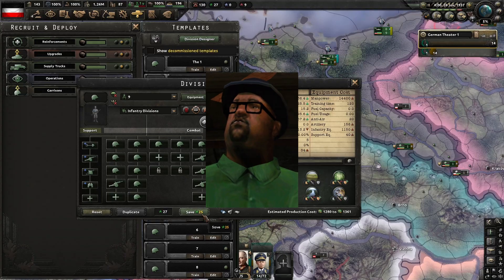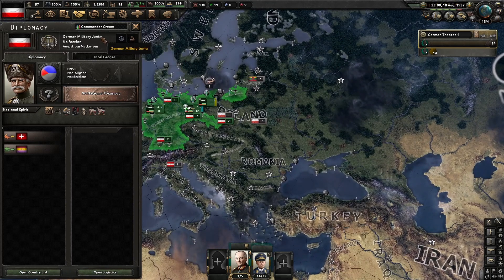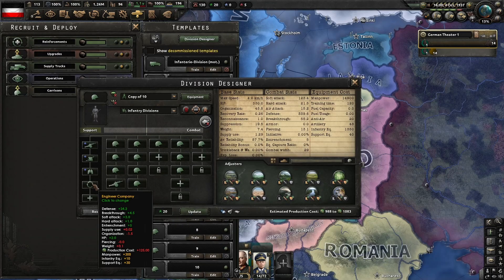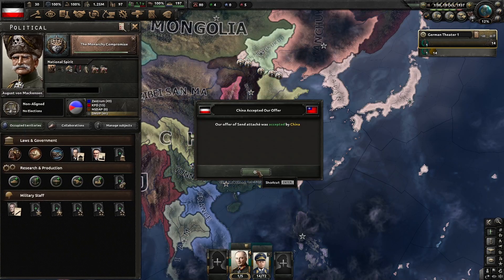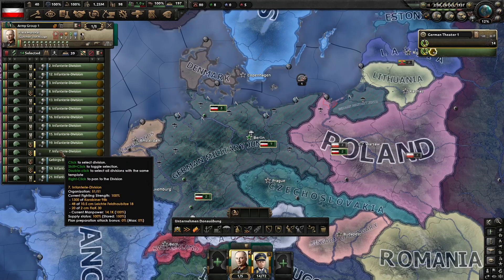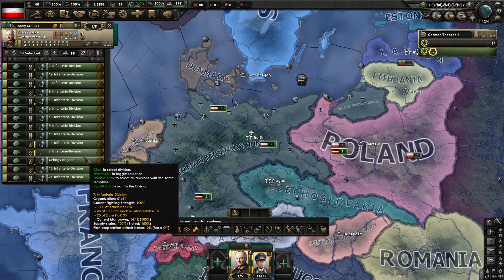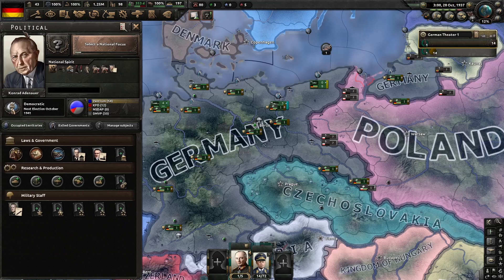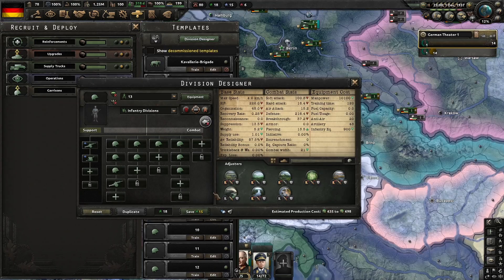Obligatory number nine joke. The monarchy compromise — it's become a constitutional monarchy instead of a junta. It's time for number 11, which is just going to be number 10 but with less support. Almost a year later, we have almost switched every division to a different division. The monarchy compromise has been completed. We now have this guy and this guy — he's better than the last guy. I'm going to get started on a few tanks. Number 13.